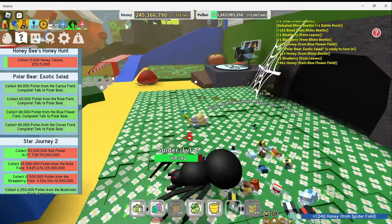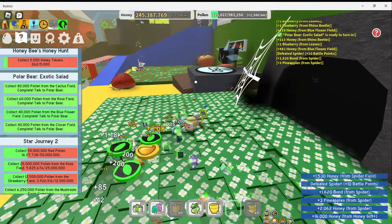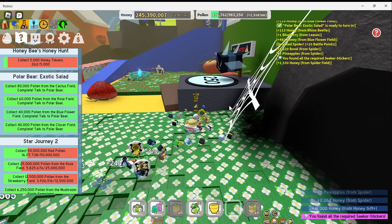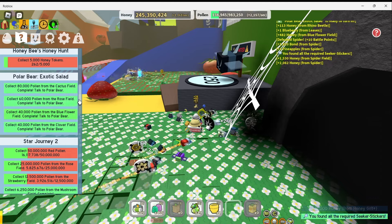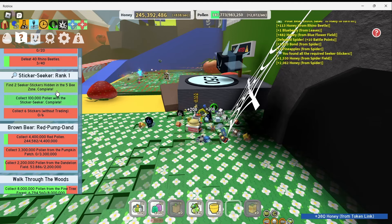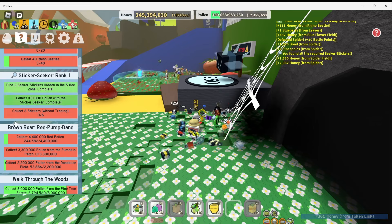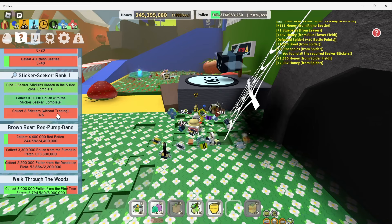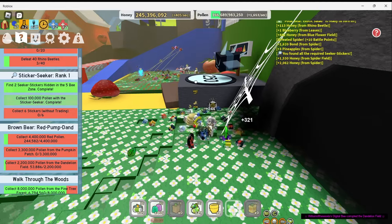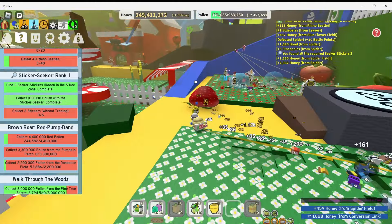What do I see here near the spider field? Let's collect my rewards first, but I believe this is my second sticker. Let's pick it up. So I needed to find two stickers here behind the 5B gate for my Sticker Seeker Rank 1 quest. Now I need to collect 6 stickers without trading to complete that quest. But I got a little distracted — I was going to go talk to the polar bear, so let's do that first.